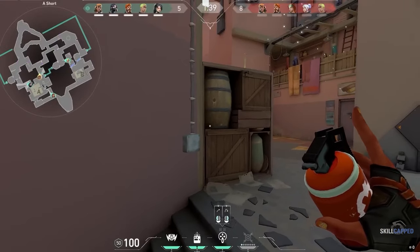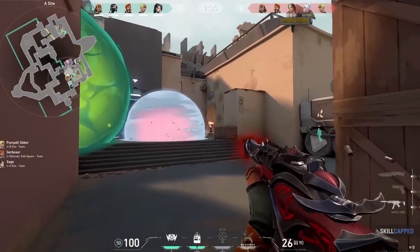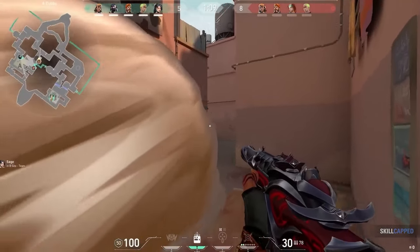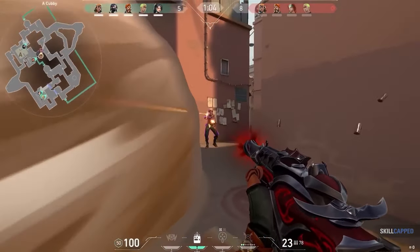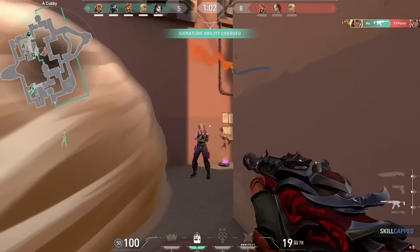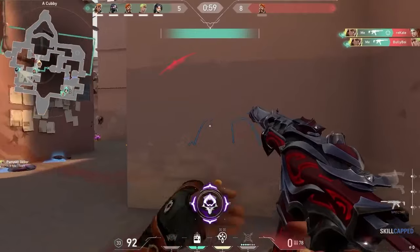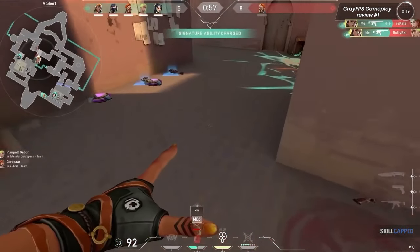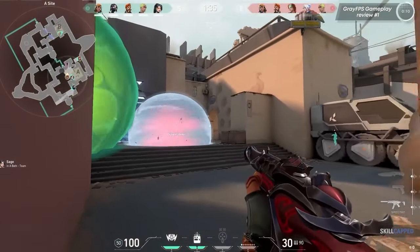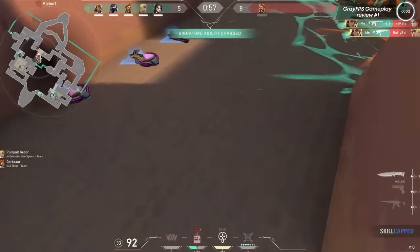Starting off the round, we see Gray throw paint shells instantly to displace and fragment the enemy team. Jet dashes in, but nobody's there to help since they're waiting for the nade to expire. Info is then gathered by BoomBot that they're still short, so the opportunity is taken to push silently where BoomBot confirmed no players. After the next kill is gained, he has his paint shells back, which he instantly uses to push the enemies further back. Killing the Sky and Gekko as they try to trade, Gray satchels down into the Brimstone's face to seal the ace in the flashiest way possible.